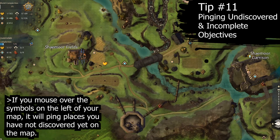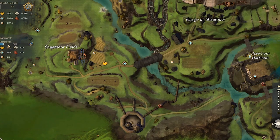Tip number eleven: you can mouse over the icons on the left side of your world map to ping every unfogged one that you have on the map that you have yet to discover. This only works for the zone that you are currently in.